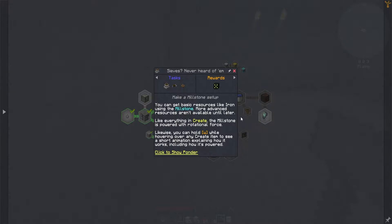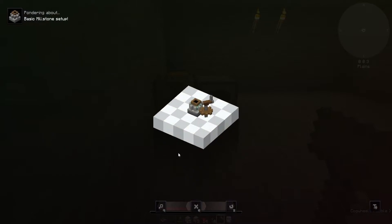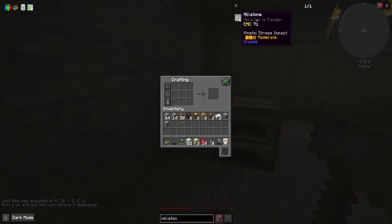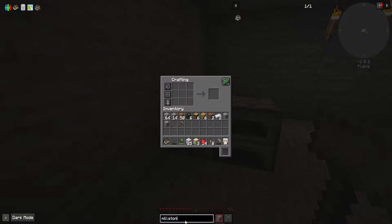Click to show ponder. I don't know what Create is - I guess that's a mod. It's pondering about basic millstone setup. But how does it get powered? That's the millstone, that's the cogwheel, hand crank. I think there's a way to press A and it should bring it over here. Cover over and press A. Then we need a cogwheel and a crank.